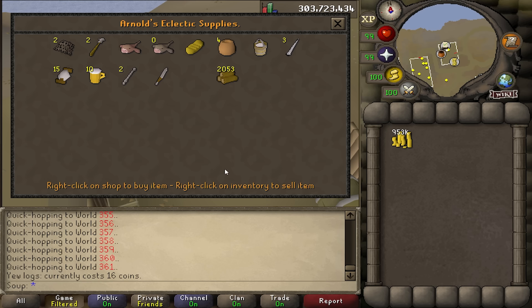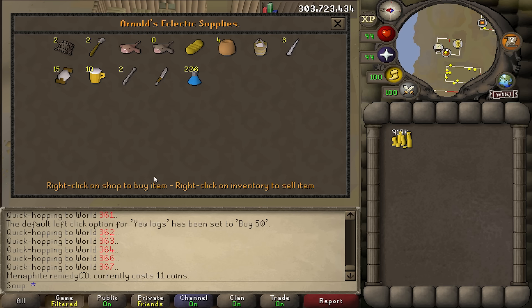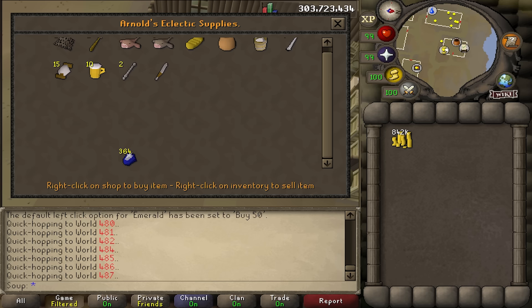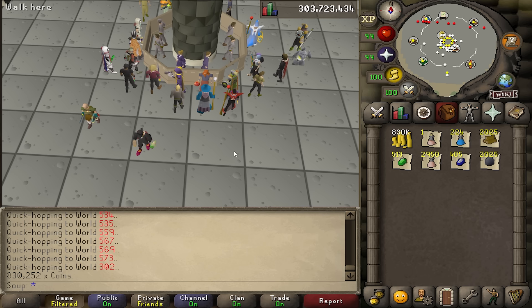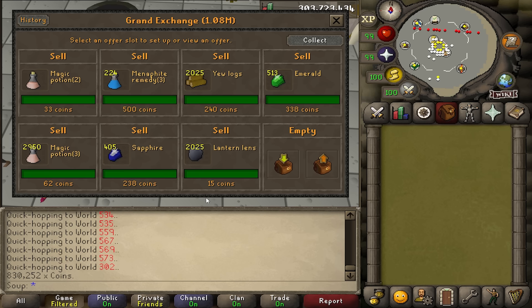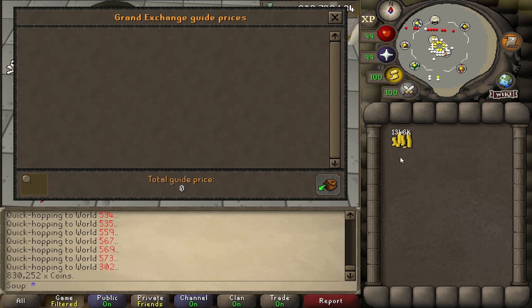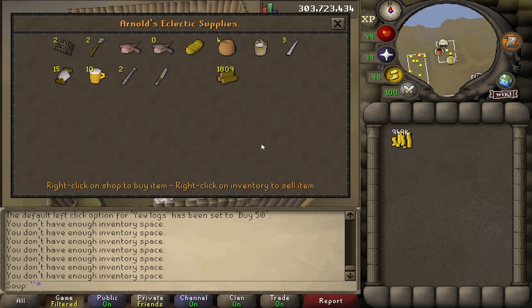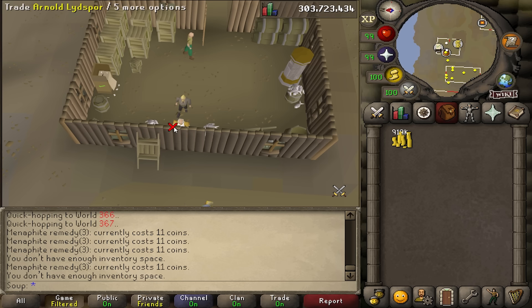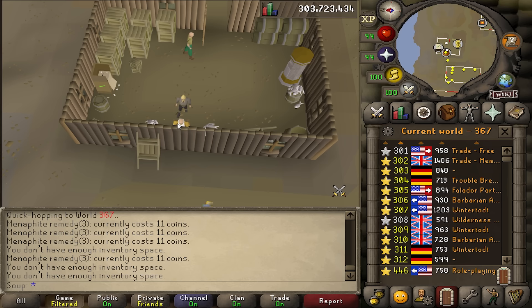Also found 226 Menafite Remedies at 11 GP in the shop, about 1,000 GP each on the GE, plus sapphires, emeralds, and more magic potions. After one hour, I'd spent 170k total on these items, and everything sold on the GE for 1,346,000 GP. Subtract the 170k and we're left with 1.176 million GP — over a million in an hour just hopping around buying from a shop in Piscatoris. This method depends on how lucky you get: those U-logs were close to half my profit alone. You'll have good hours and bad hours, but money can always be made. Big shoutout to all the iron men selling to this shop that makes this unusual method possible.